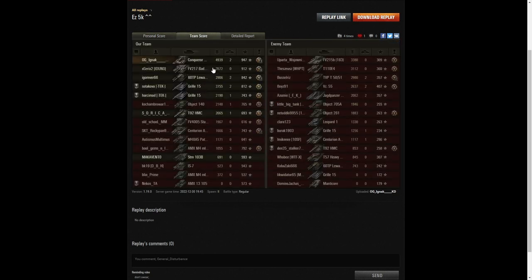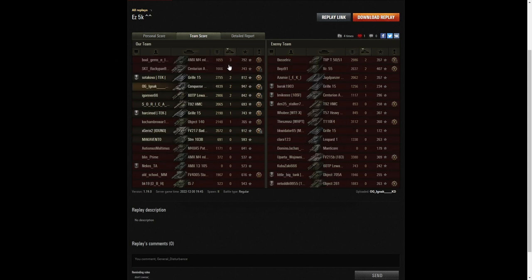The highest damage in the game went to Ignac with 4,939 hit points. The second highest was the Badger on his team with 3,572, followed by the Death Star on the enemy team with 3,380. For kills, it was the M454 who did best with three kills, alongside the Centurion Action 10. Ignac actually joined second because the Gorilla, Ignac, the 60TP, and three members of the enemy team — the Yeageru, the Vis 55, and the TVP T50/51 — all managed two kills.